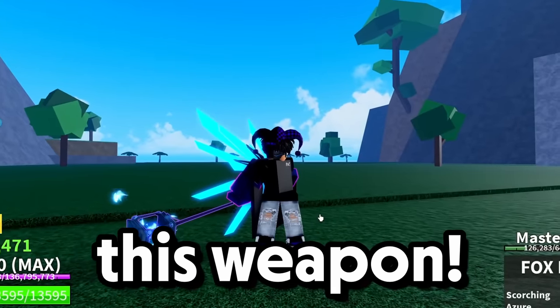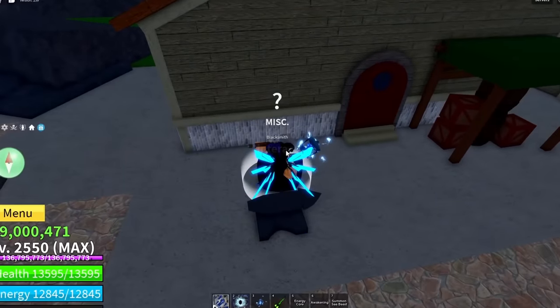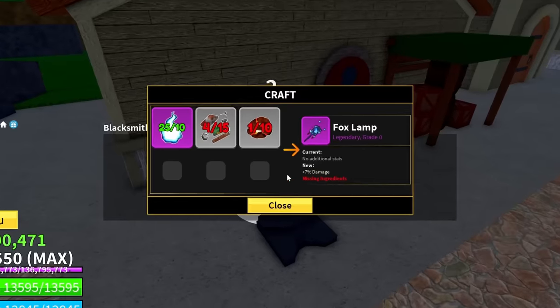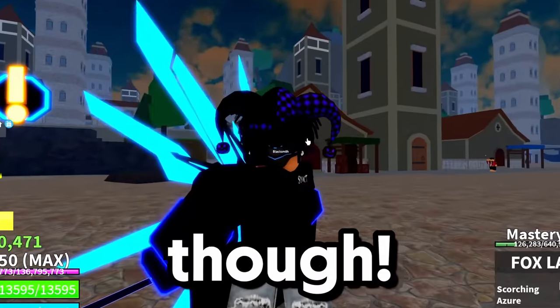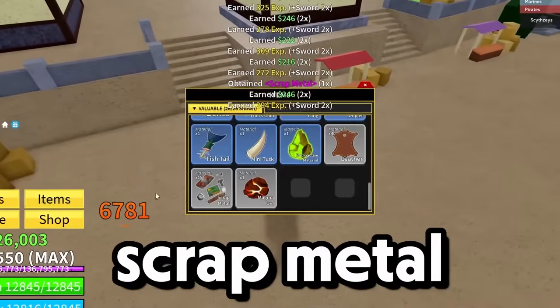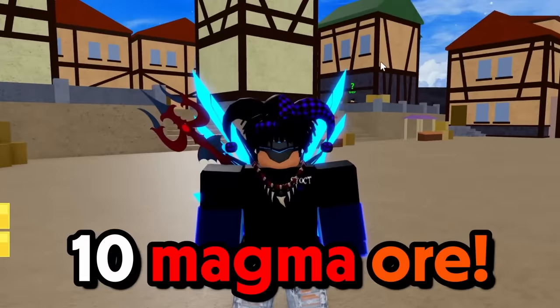First, let's go upgrade this weapon. We are at the blacksmith now, let's see the materials we need. If you go talk to this man, we need 10 whisk scrap metals and magma ore, but it only gives 7 damage — that's not even that much. But hey, let's still upgrade it. There we go, we just got our last scrap metal — that should definitely be 15. And now we just need 10 magma ore.